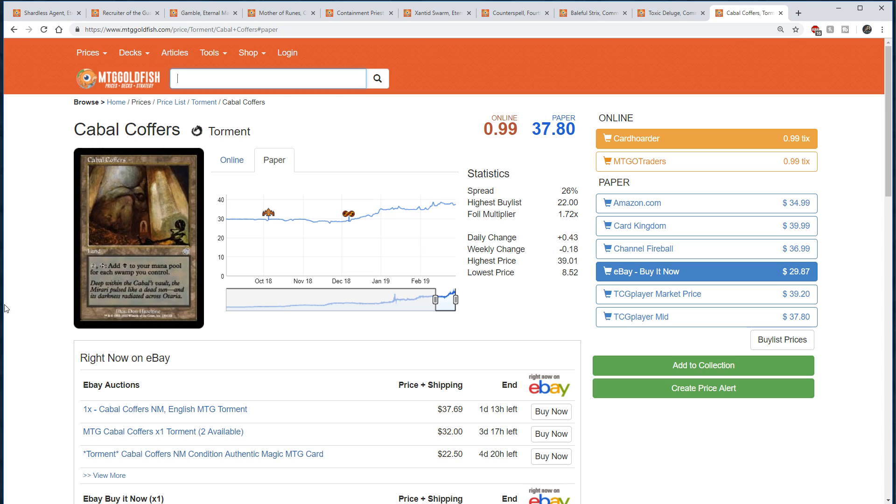Currently two cards have been spoiled: Cabal Therapist and Serra the Planeswalker. I don't think they have enough demand for Modern — they both seem like sideboard cards to me. The list I've put together has the perfect power level for what Modern wants. There are a lot of cards like True Name Nemesis, Swords to Plowshares, Wasteland, Force of Will, Tendrils of Agony, Lotus Petal, Hymn to Tourach, and Exhume that are eligible, but the power level of those cards is huge compared to Modern.